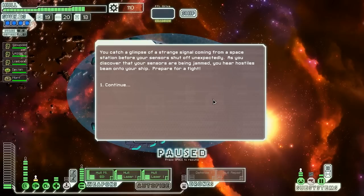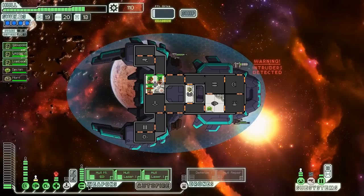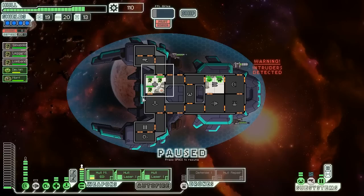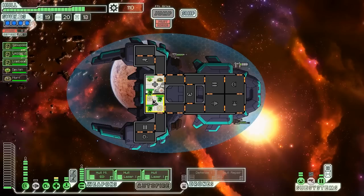At this beacon, we catch a glimpse of a strange signal from a space station before our sensors shut off unexpectedly. We discover our sensors are being jammed and hear hostiles beaming onto our ship. They've teleported into our medbay, which makes them monumental morons. They're also in our weapons, which is not ideal, so we'll send Mort Indico to distract whoever's in there. We'll send Declan to help him out as well. These guys should have no problem killing off the people in the medbay — yes, indeed. Dead boarders. Mort into the helm, Declan back into the engines.